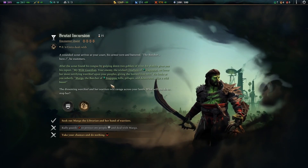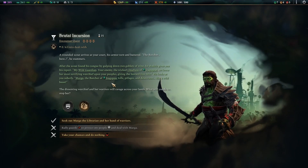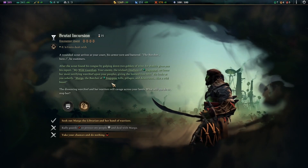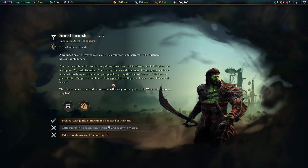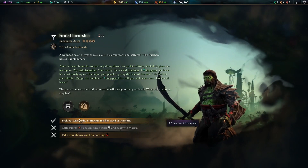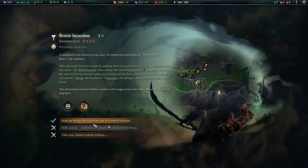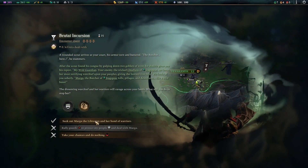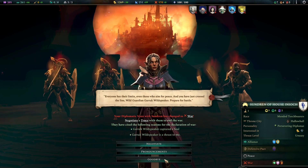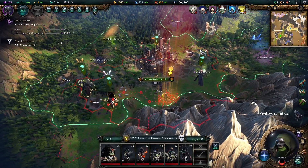'The butcher,' he stammers. After the scout found his tongue by gulping down two goblets of wine, he shakily gives his report: 'My wild guardian, your enemy the wicked chieftess of Stagspear set loose her most terrifying war beast upon your people, giving the bastard free reign. Marga the butcher of Stagspear kills, pillages and desecrates like a wild beast.' All right, what would we have to deal with? Oh, it's right there. Sure, we'll accept that quest. This means they declared — just a quest battle. Yeah, that is weak.